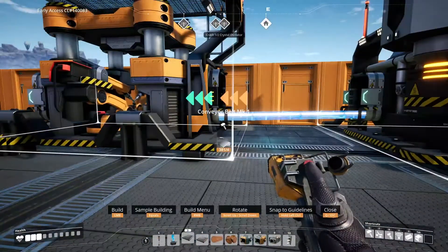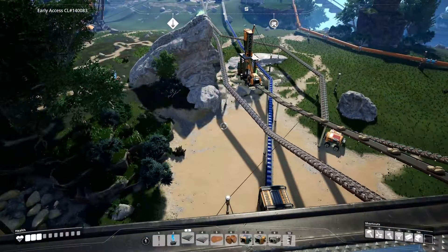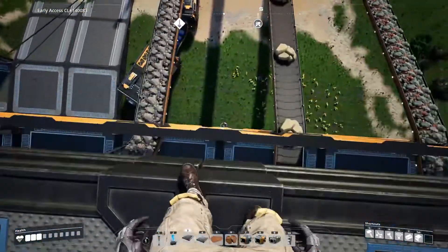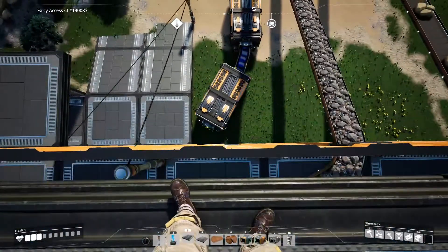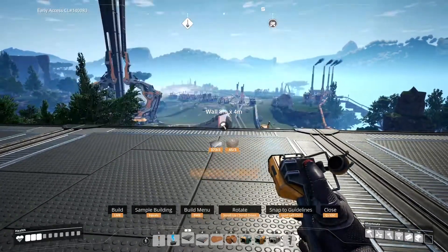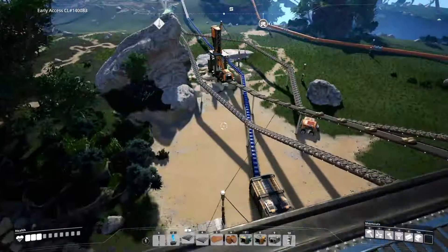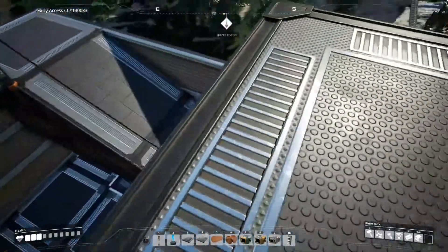Now we just have to truck in the coal and the iron. We might come in right over here — those wall connectors are taking up space down there. This wall is free right here so we can use a two-slot conveyor from that side. This time our little conveyor elevators are actually going to work for us because we're trying to raise resources up, not lower them — so that should be a lot better.